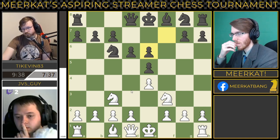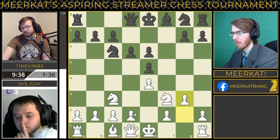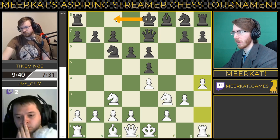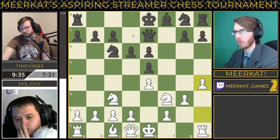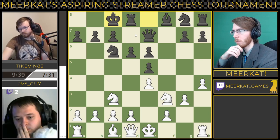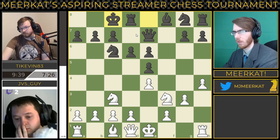For JV5guy, it might be about time to castle. He brings out the pawn to G3, and here Tykevin does bring out the queen to E7. He is ready to castle and will probably do that in the next couple of turns. He does it on this turn, castling queenside. This is a pretty even position as of now.